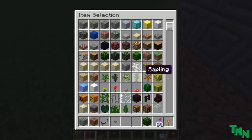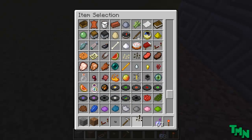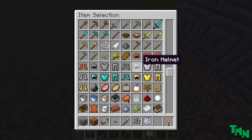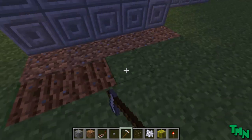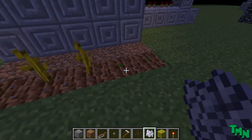Then get some melon seeds and some bone meal if you want. Let me get it and let's have a melon so I can quickly show you. So we have the melon growing here - you're obviously going to need some light and water, but the water can go around here.